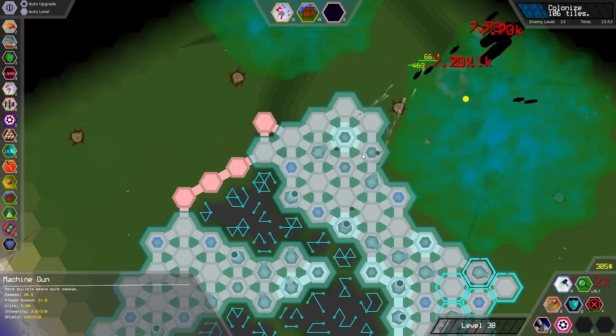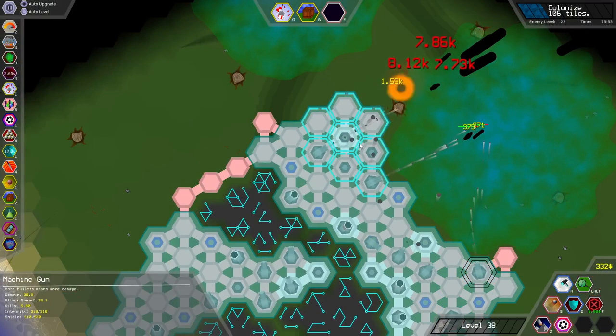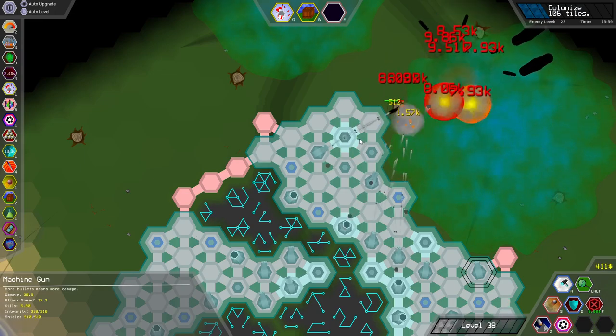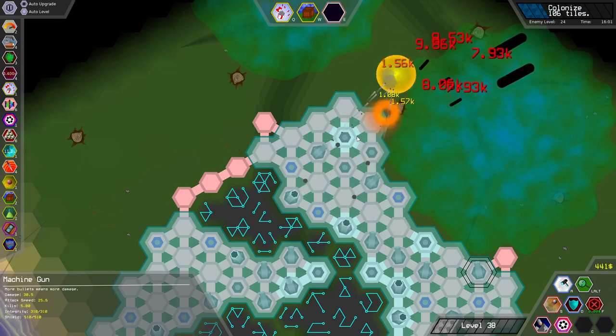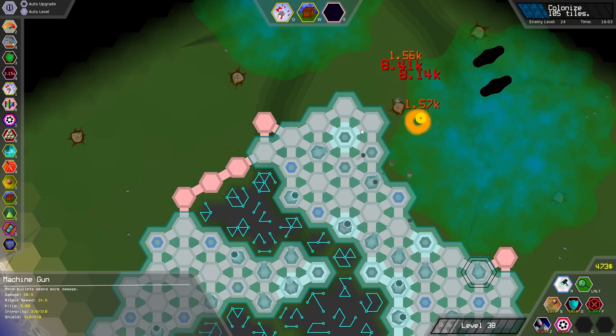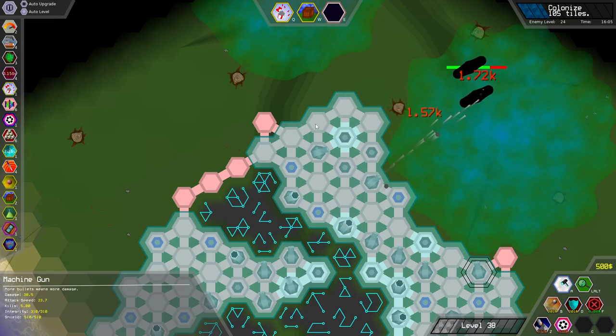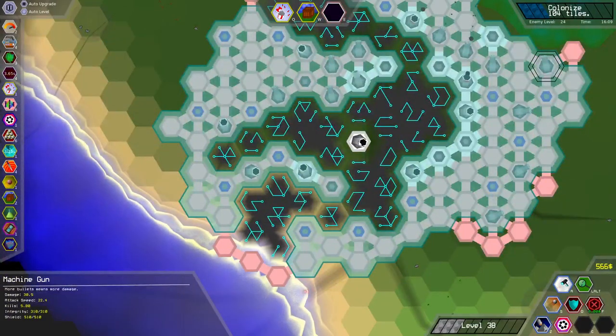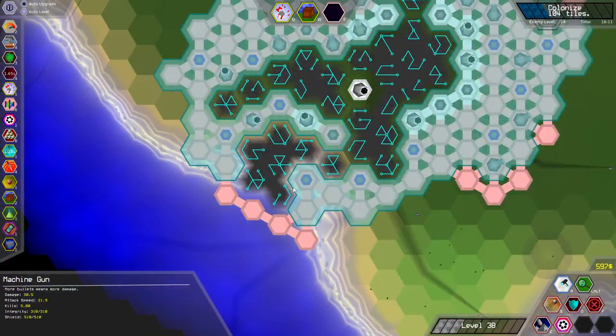I'm also trying to separate things a little bit, because of that one upgrade that makes isolated towers stronger — they do 10% more damage. So that's kind of what I'm going for right now. But even with 3 machine gunners attacking the same unit, a behemoth just does their job better, and faster, in every way possible.